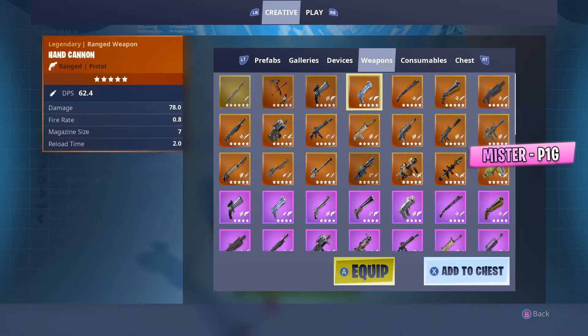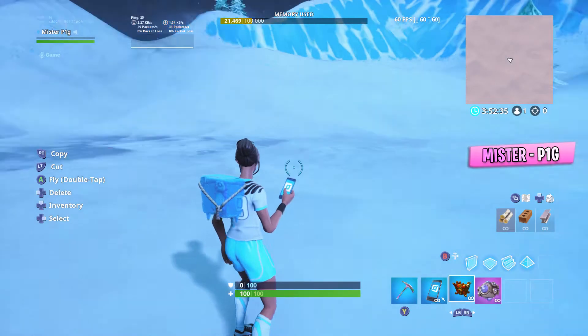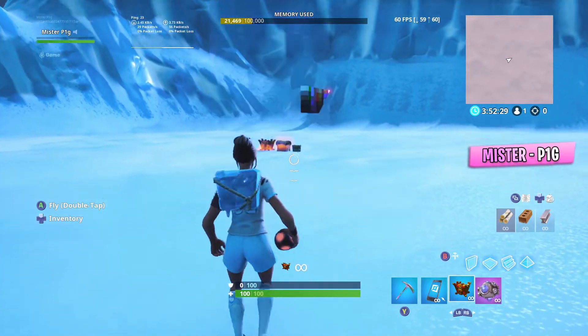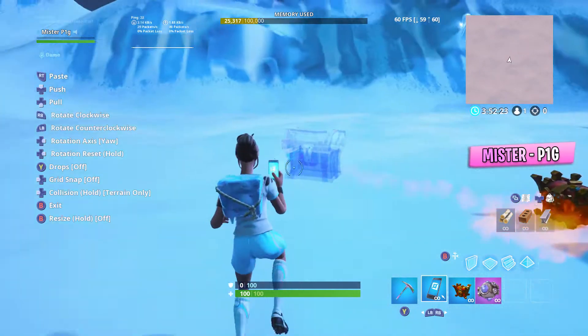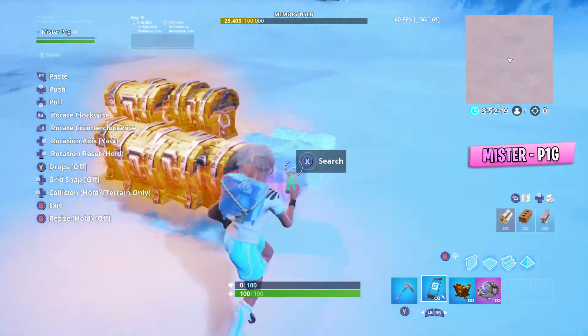What you're going to want to do first is actually get the chest and you're going to want to get the shockwave grenade. Now, once you have both of those, all you need to do is throw the chest grenade and you will have it down like that. Once you have it like that, you're going to want to copy it and actually place a bunch of these chests in one space. You need about 10 to 20 of these.